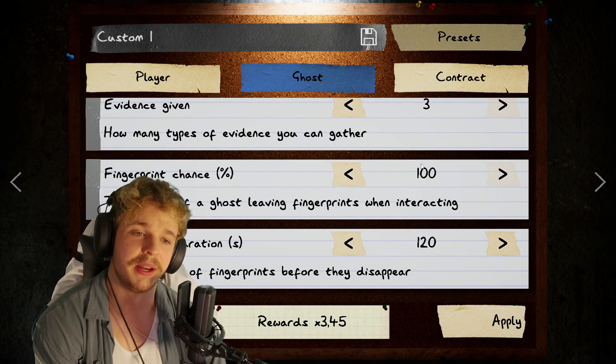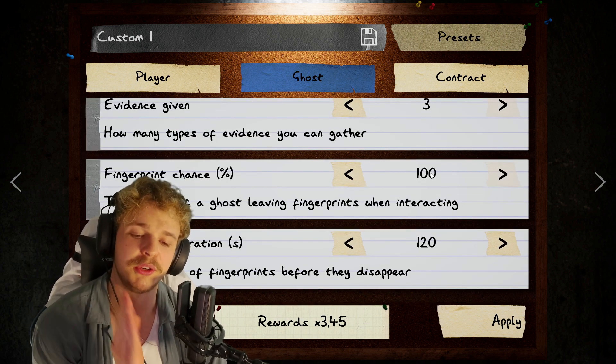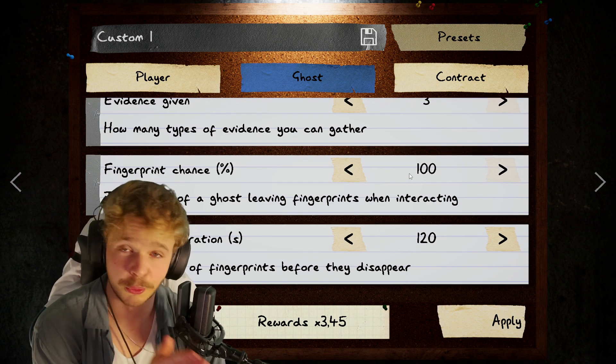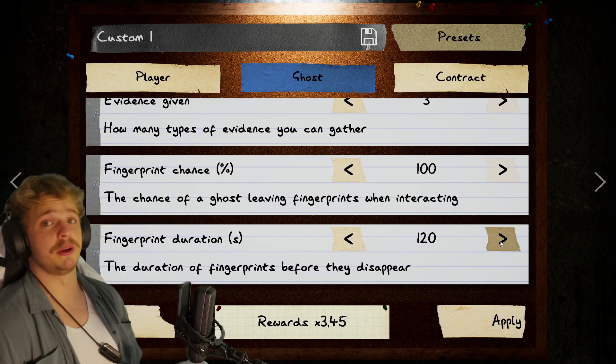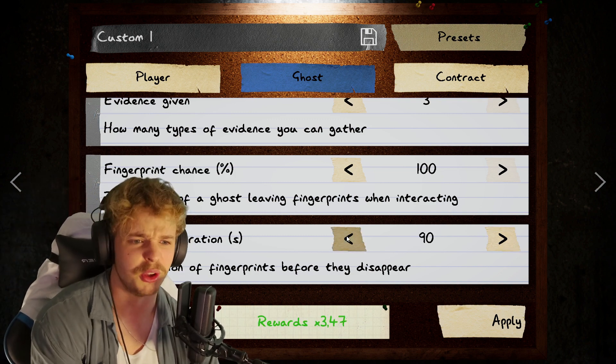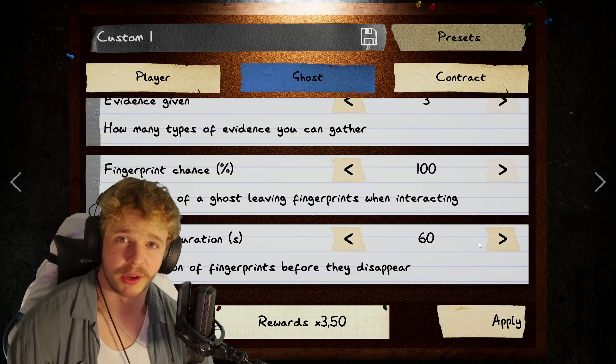Fingerprint chance — keep it at 100%. That's nice because whenever you touch the door and it is a UV ghost, you know for certain that you can either rule it out or rule it in. Fingerprint duration — you really don't need two minutes. I'd say 60 seconds is more than enough.